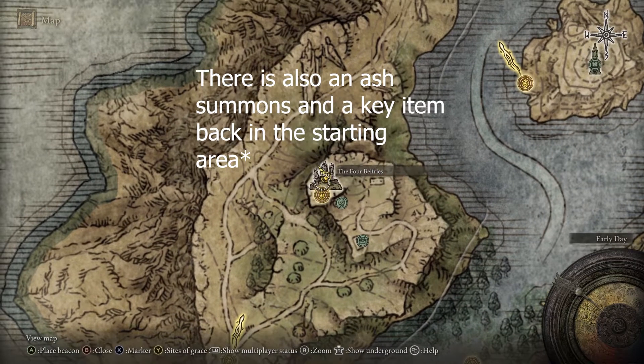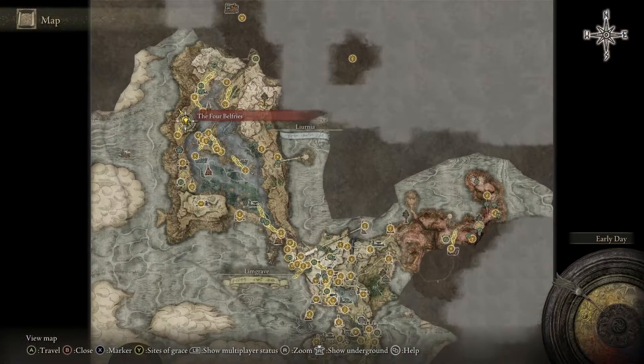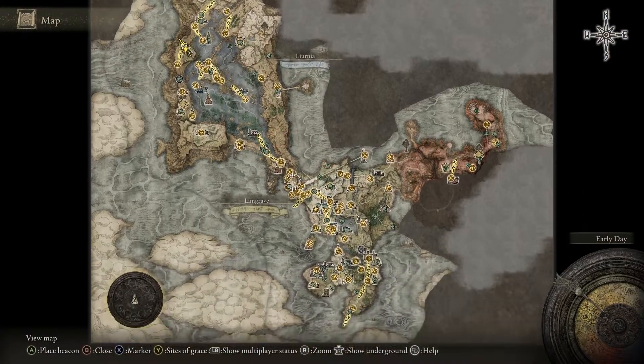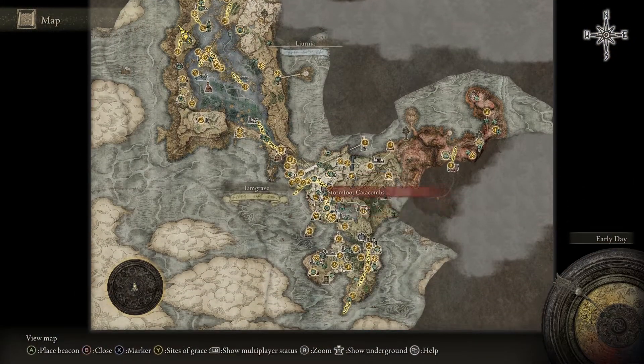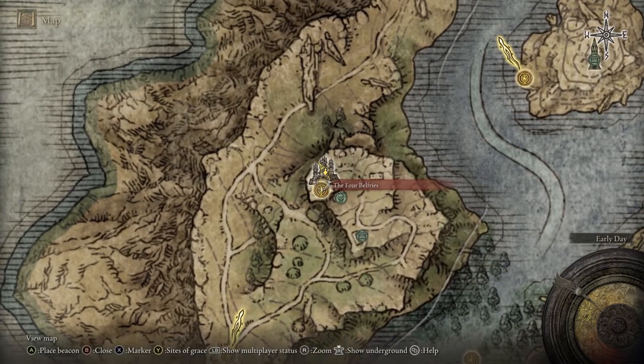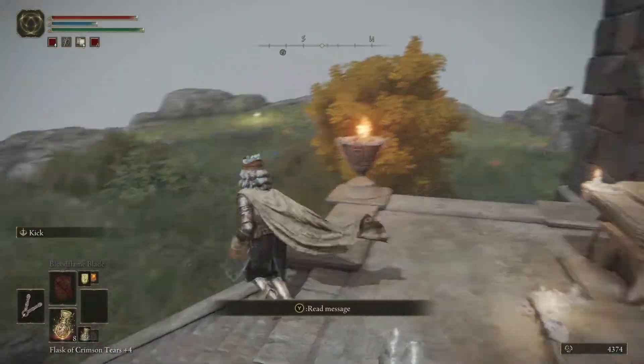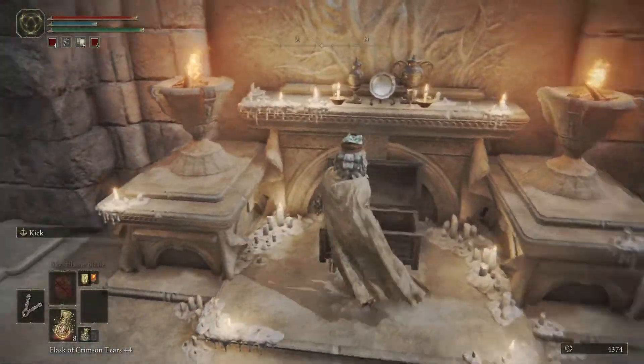What you're going to do is come over to this place called the Four Belfries. It's in the later part of the map, so it does take a little bit to get there. Come over here — there is a fast travel point that you can grab.